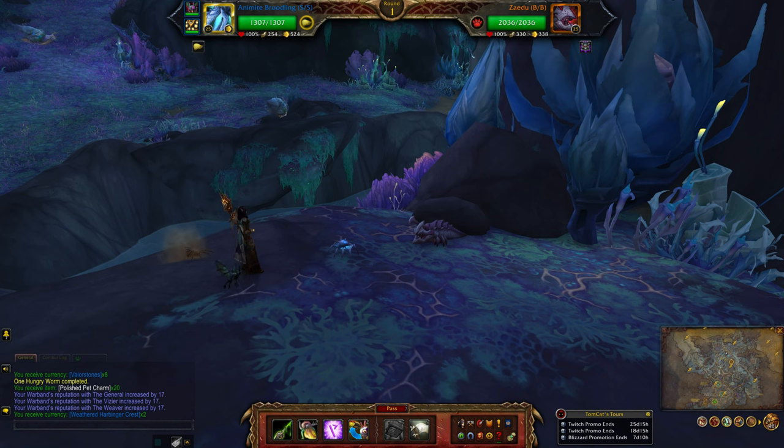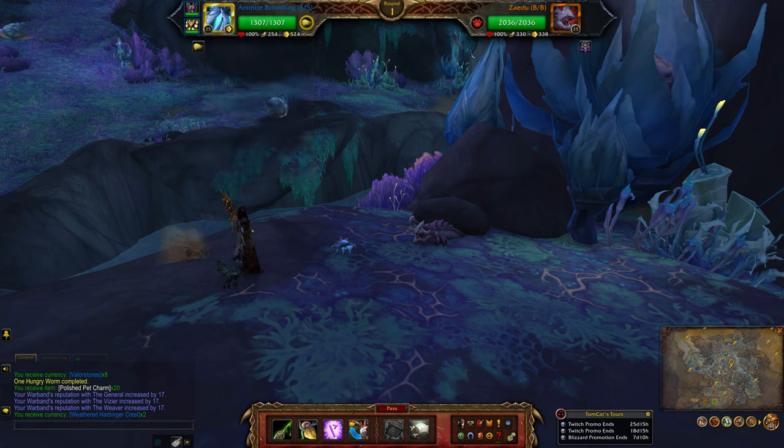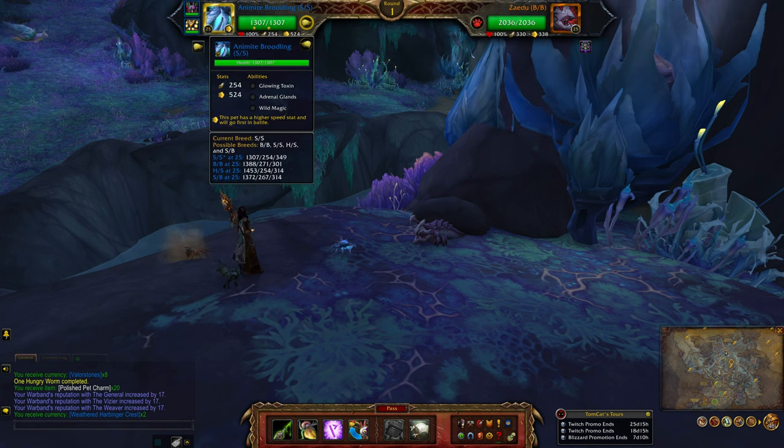Hey guys, this will be my basic team against Zaydu. I'll be going with the Amatite Broodling, which is a double S breed. I tried to pick pets that were actually faster than him — his speed is 338. My abilities in my first slot are Glowing Toxin, Adrenal Glands, and Wild Magic.